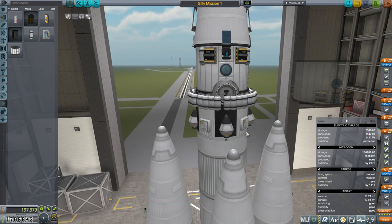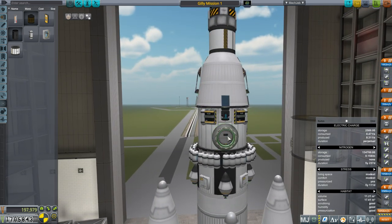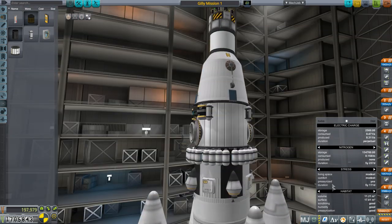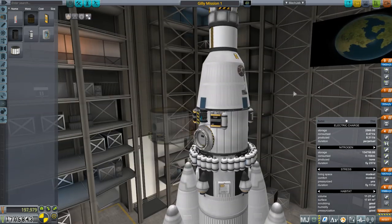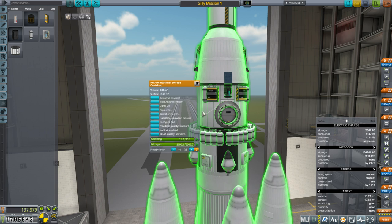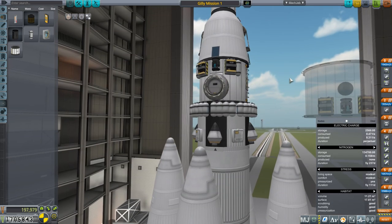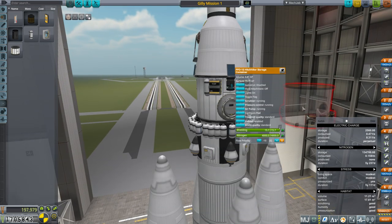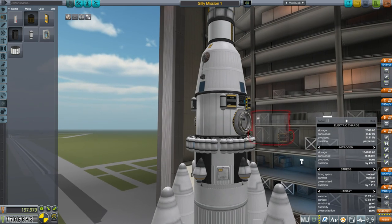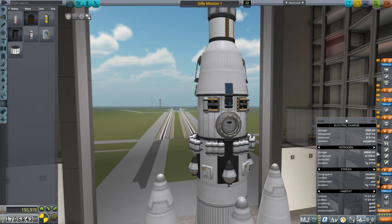We can sort of reconfigure this, though it'll diminish our ability to use it for other purposes later. Now it went from ideal living space to modest living space, but the duration is five years and 111 days — hopefully that's enough margin. Comfort is modest, but now we don't have much redundancy if something breaks down. And now we're overstocked on nitrogen because our consumption rate went from 0.3 to 0.15 — apparently it gets calculated based on the surface area of the vessel. So we can get rid of some nitrogen, bringing us to three years and 317 days.